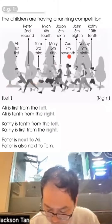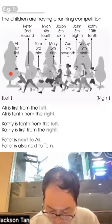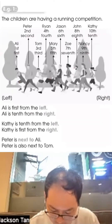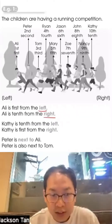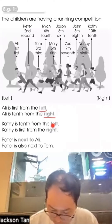We say Ali is first from the left. If you are looking from the right, then first, second, third, four, five, six, seven, eight, nine, ten from the right. So it's very important for you to know whether it is from the left or from the right. And for Catty — Catty is ten from the left.